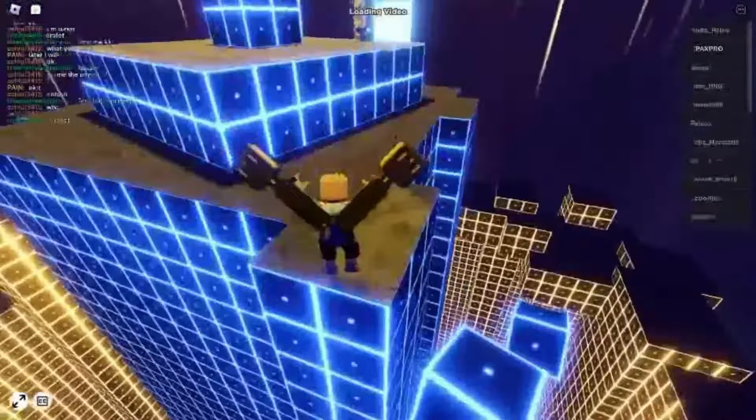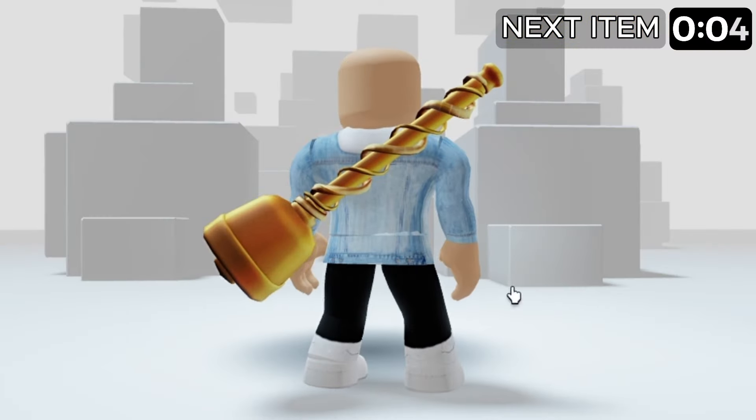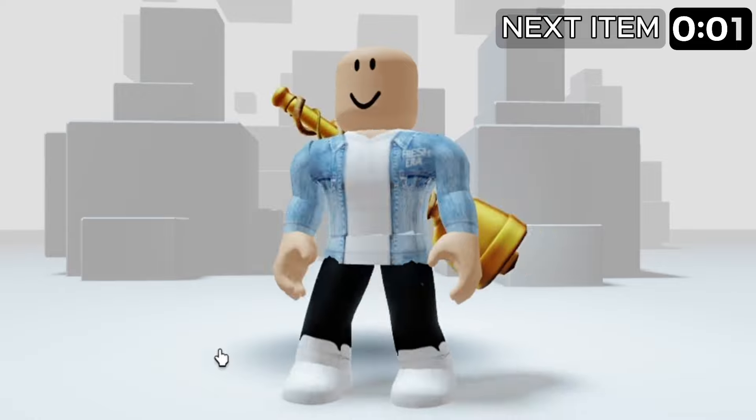Once you are at the top you will see this beautiful glowing accessory. Don't just sit there — go and claim it. The item should be in your back accessories. I'm pretty sure it is a plumbing tool, but who knows.